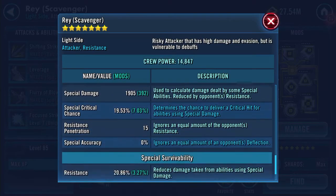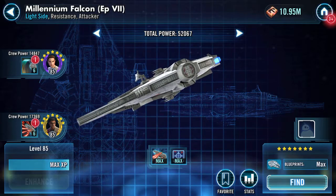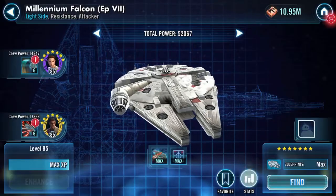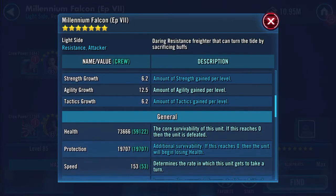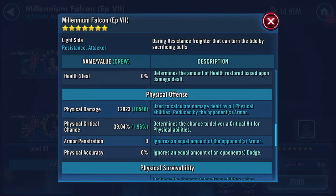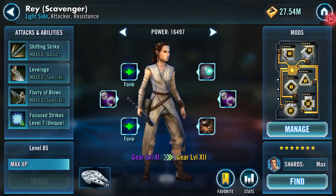Physical damage 3,049, special damage 1,905, 20.86% resistance. Her co-pilot is already gear 12 — that's going live either today or tomorrow. Quick look at the ship: 73,666 health, 19,707 protection, 153 speed, and the big number I notice is 12,823 on the physical damage. I'll scroll through the other bits as well, then back to the pilot.